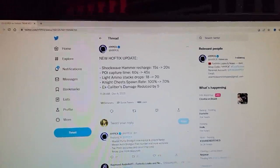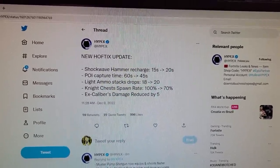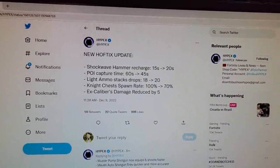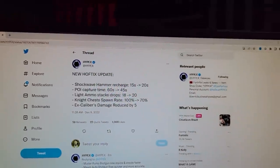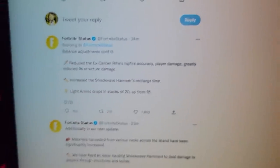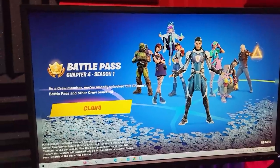I like the capture the flag change. Light ammo was kind of weird but I'll take it. I'm not so sure about the knight chest spawn nerf — I wonder why they did that, maybe too much loot. And of course everyone's been complaining about the Excalibur sword gun, so decreased damage. The official status also said it greatly reduced its structure damage and hip-fire accuracy, so it was good as a hip-fire weapon.